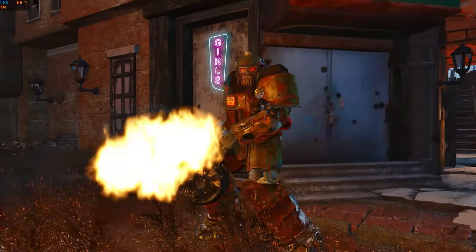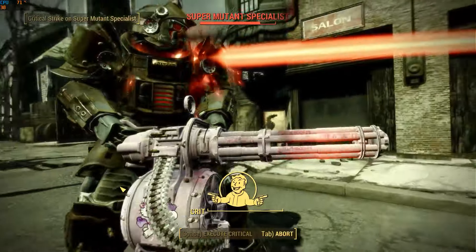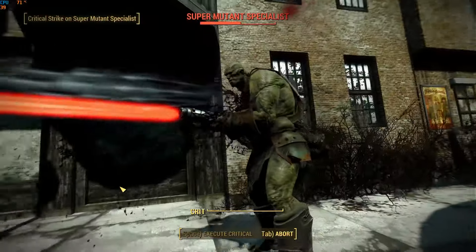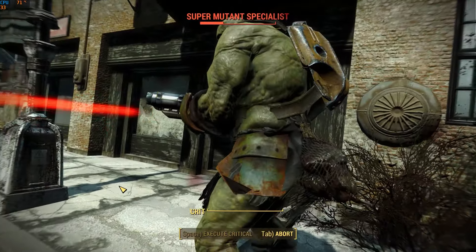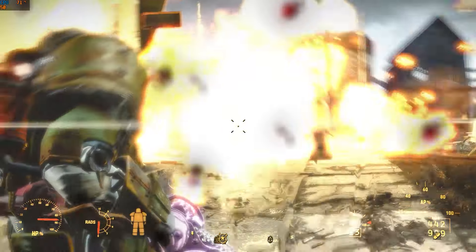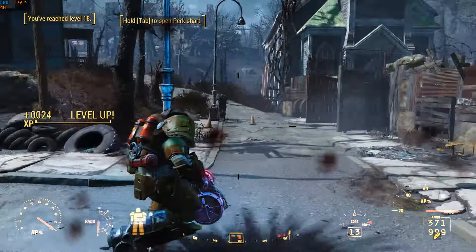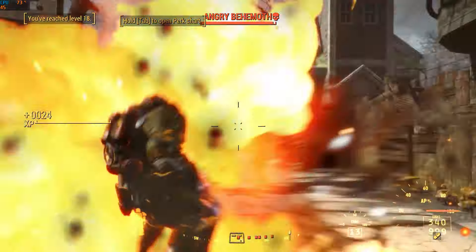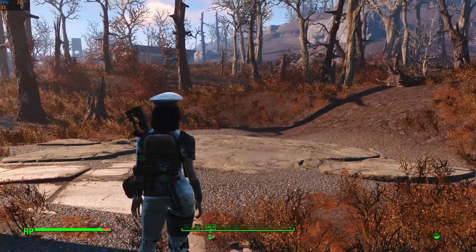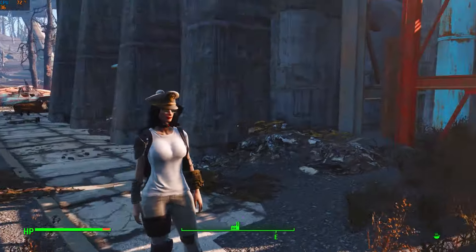I've heard rumors that raiders have acquired a unique and extremely powerful set of power armor — far superior than the makeshift pieces of scrap metal they've previously cobbled together and passed off as power armor. There's only one of these out there, found at a specific raider camp in the wasteland. In this video, I'll take on the challenge of seizing the unique Cagebreaker power armor from the raiders.